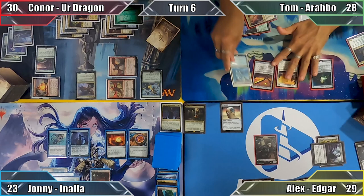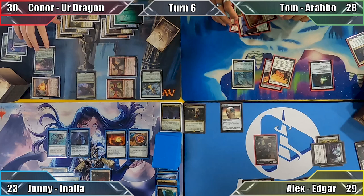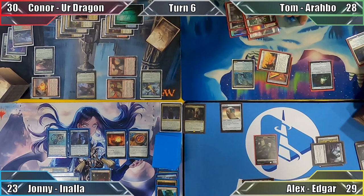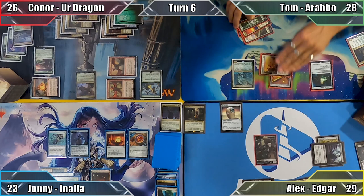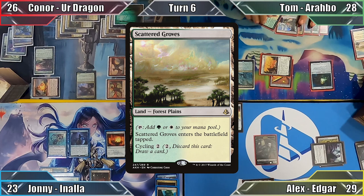Tom plays a Forest and casts his commander, Arabo, Roar of the World. He scrys the top card of his library with Path of Ancestry, equips Sword of Feast and Famine to his Explorer and moves to combat. Arabo's ability triggers but sadly fizzles since the Rampant Explorer has protection from green. Tom attacks Connor with his sword-wielding cat. Unable to block with his 5-colour dragon, Connor takes 4 damage, then discards a card due to Sword of Feast and Famine. Tom untaps his lands, cycles Scattered Groves and passes to me.